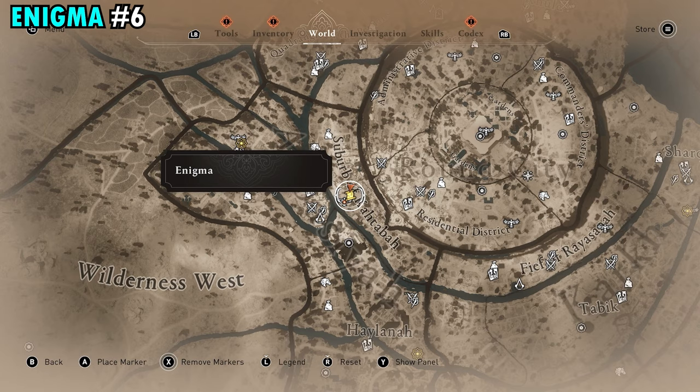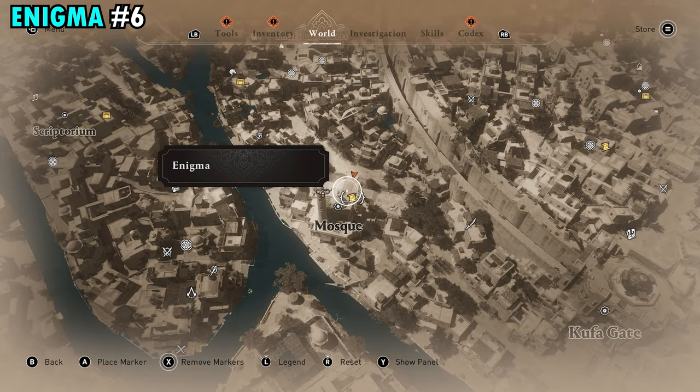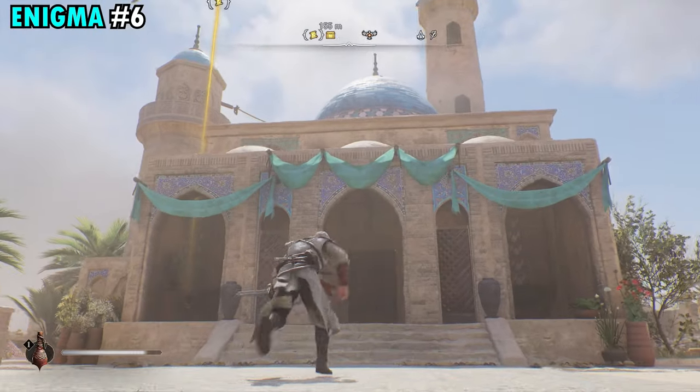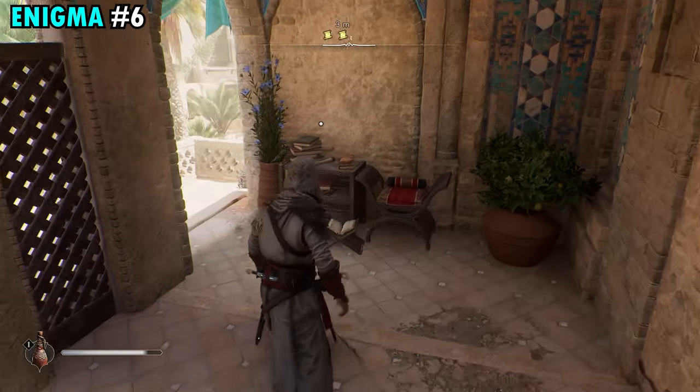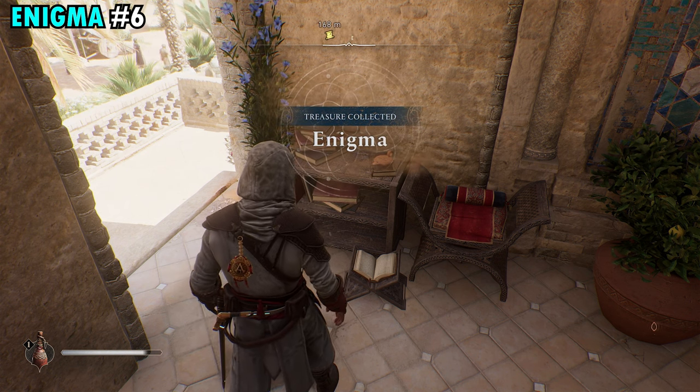Enigma number six is going to be located just southwest of the Round City inside of the mosque. Go to the northern side of the mosque, walk up like you're going to go inside, go up the stairs, go up the other stairs, and then take a left. Right over here on this little stand is going to be our sixth scroll.